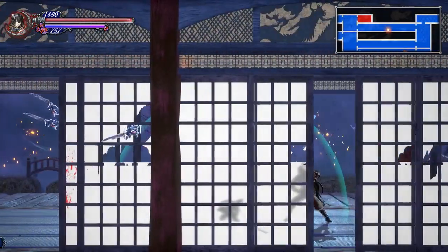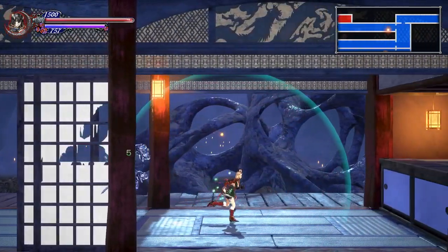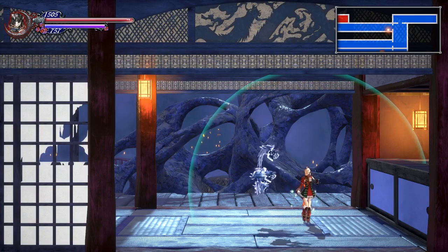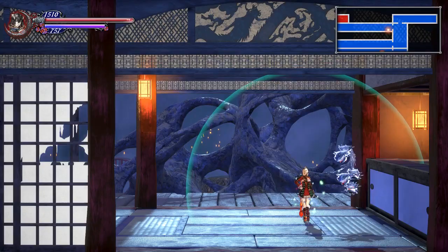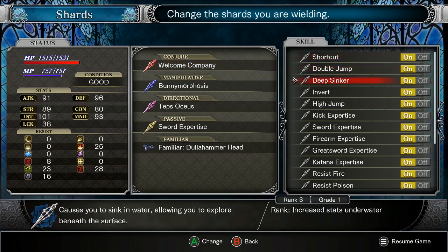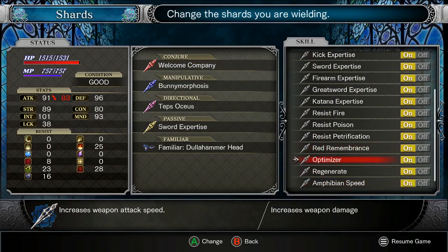First thing we gotta do is get through all these ninjas. In between recording sessions I did a couple hours of grinding, and I now have a good deal more passive shards. Optimizer for increased weapon attack speed and increased weapon damage. Regenerate is now a passive shard I have, so I'm basically permanently recovering a small amount of HP over time — that's the green sparkles, Aurora.